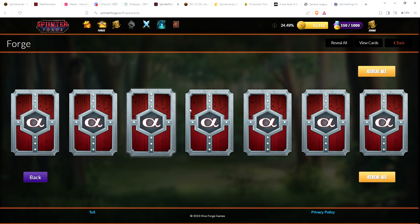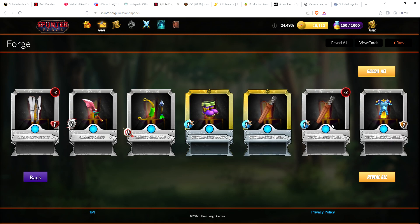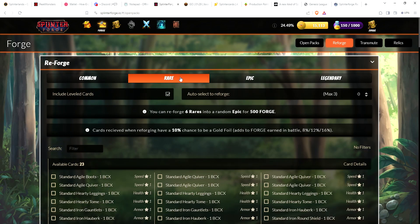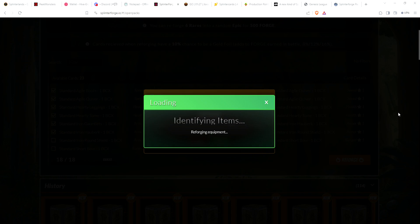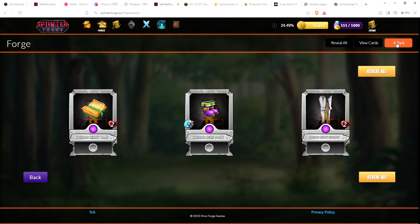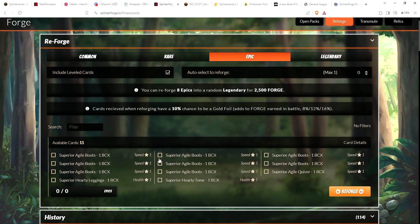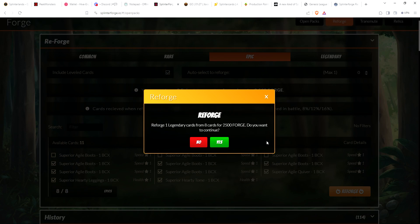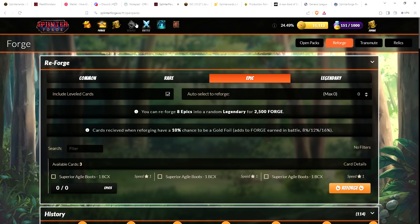We can reforge our commons again. With seven reforges there's basically a 70% chance of getting one gold foil — and gold foil Boots, gold foil Quiver — two gold foil rares, very nice! Let's combine our rares into three epics: Tome, Boots, and Leggings. And we could do one into a legendary. I've got a lot of boots but it'll take so many to level up, so let's just use the least amount and go ahead and reforge — we got a Quiver.